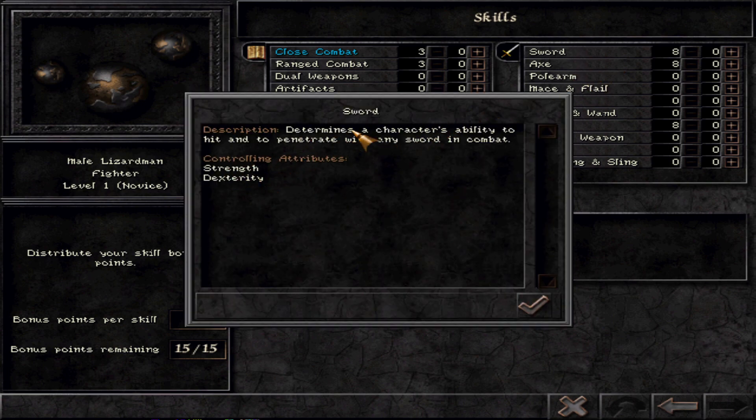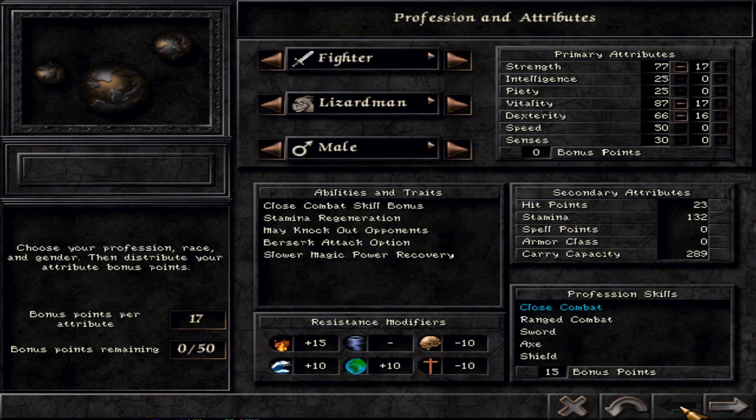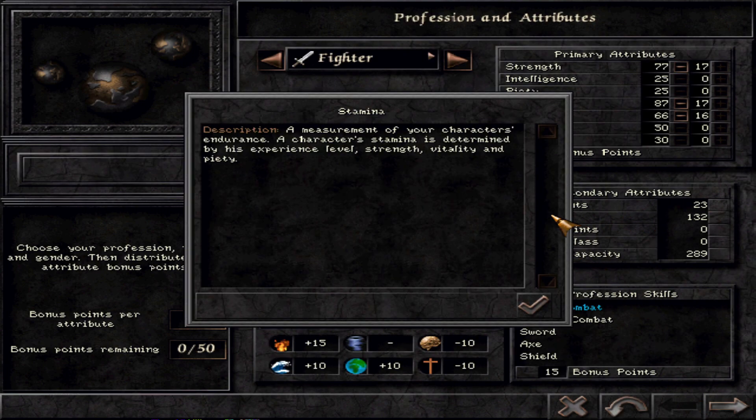Strength massively increases the learning tempo for the weapons you can use. Some weapons you learn faster with high strength, some not so much — like the dagger, which doesn't need much strength. But classic best-in-game weapons like swords and polearms give you a big advantage with high strength. Strength also increases your stamina, which is basically your spell points for melee actions.